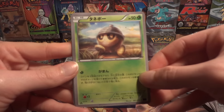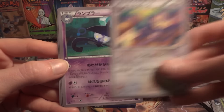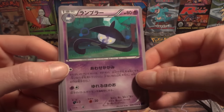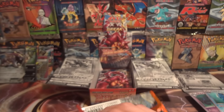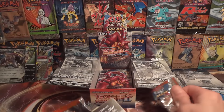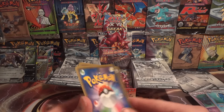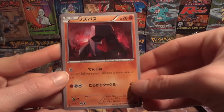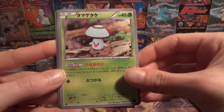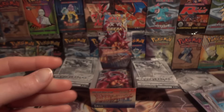Oh, very difficult. Seedot, Aipom, Lampent, Drifblim, and Clawitzer. I think at this point I should probably just root for the Pyrore Break and hope I don't scrub out on both and be left with a cool but a little disappointing box. Nosepass, Amoonguss, another Fossil, Ninja Boy, and Gastrodon.